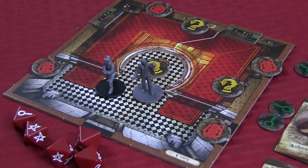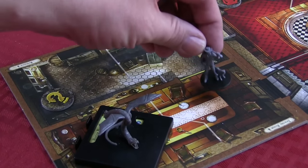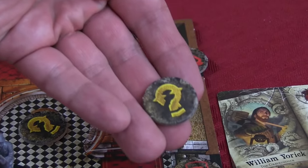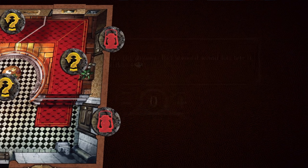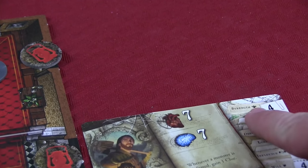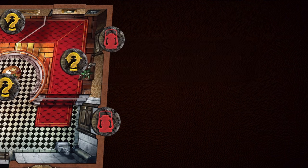On your turn, you can do two of the following actions. You can move your investigator up to two spaces. You can search — searching is very streamlined now. If you are in an area with a search token, simply find the corresponding token on the app and click it. You never know what you may find, and you may have to perform a skill check to succeed. On a skill check, you roll and input the result into the app. The app is very clear about what you need to do.